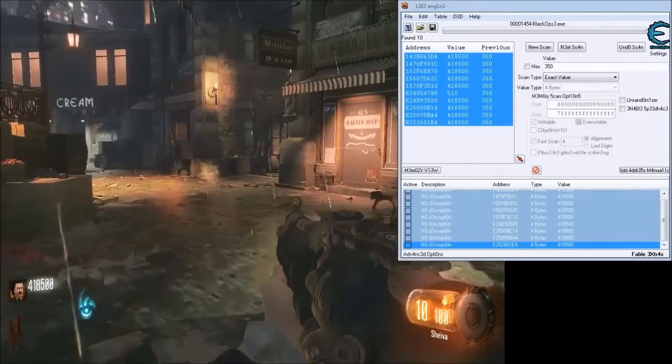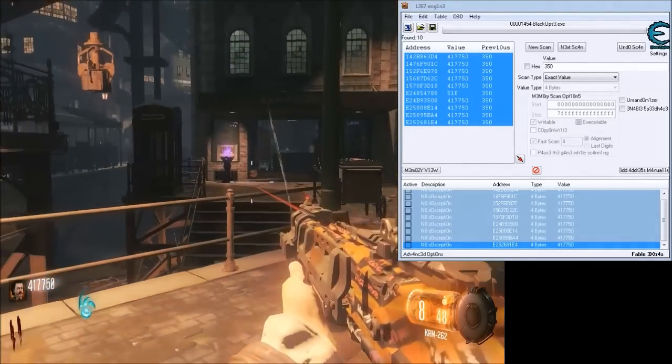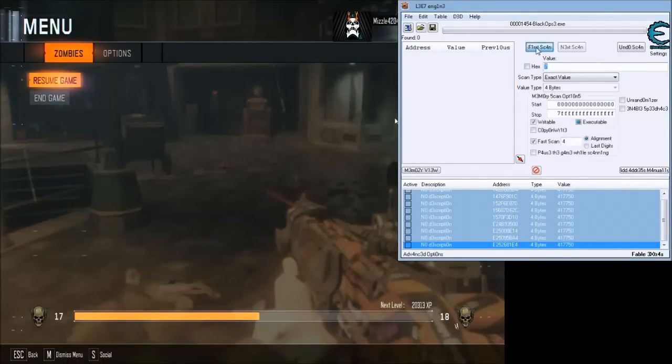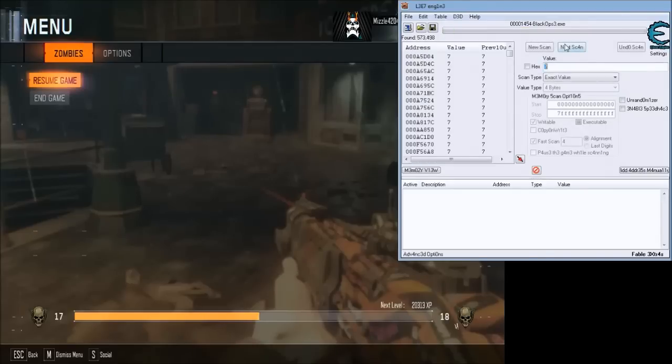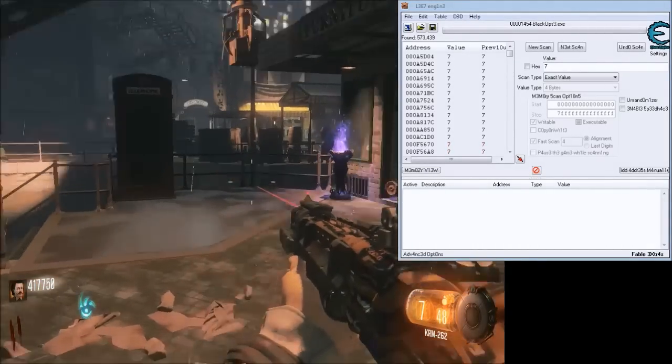You can also do similar stuff with ammo. I have 8 in the clip — let's go with 7. I'm going to do a new scan for 7. You can do ammo with your spare ammo that's in the reserve that you reload from, and you can also do it with the ammo in your clip. We're doing it with what's in the gun so that we don't have to ever reload.